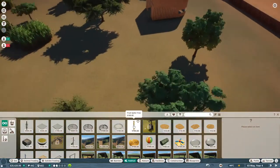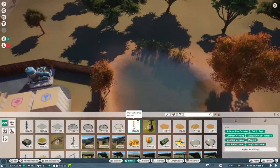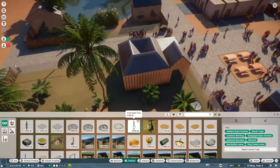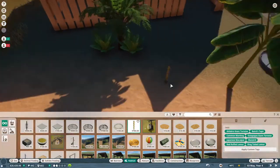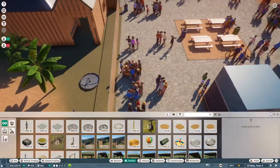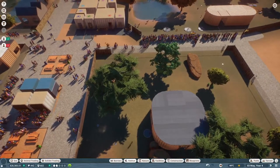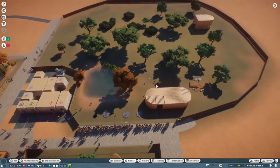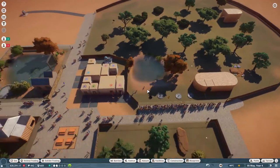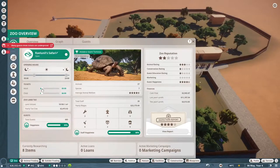Now let's add extra large bedding for them - there we go, beautiful! I also unlocked some new enrichment items. Let's go ahead and give this to the Aldabra giant tortoises - put it right about there, looks good. That is a fruit enrichment thing so that the keepers can put fruit on it. The visitors think the tickets are underpriced again - well then time for them to go up a little, yay.